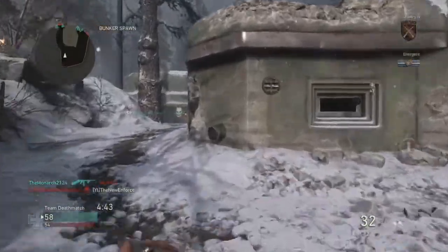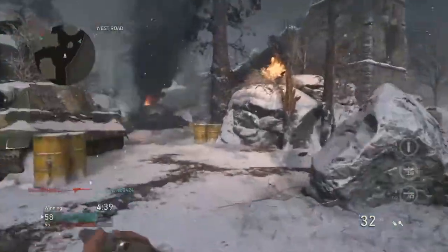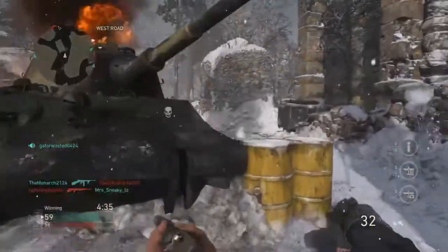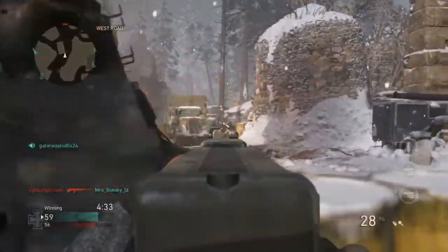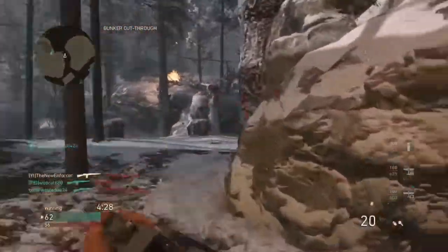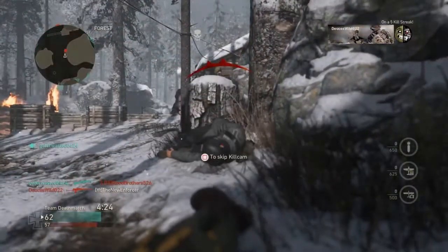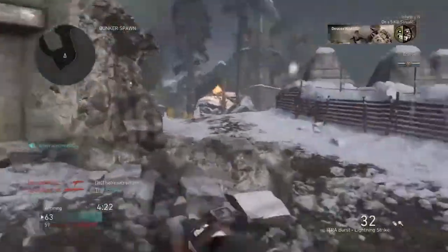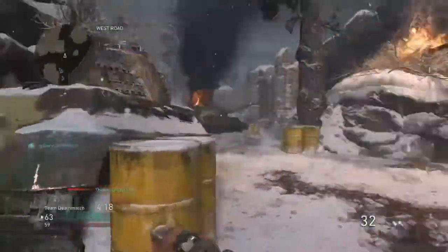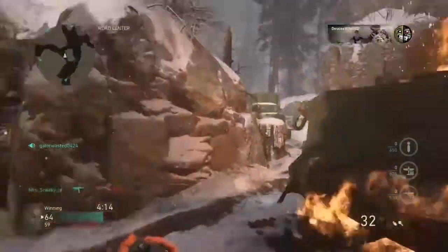I always get caught when I'm throwing grenades in this game. People are just very good at timing — they always push you right when you're throwing a grenade. That guy's head glitching with the LMG again, that is so frustrating. That is literally the most annoying way to play a game. Enemy recon aircraft is up but I can't complain because I'm not doing that bad.